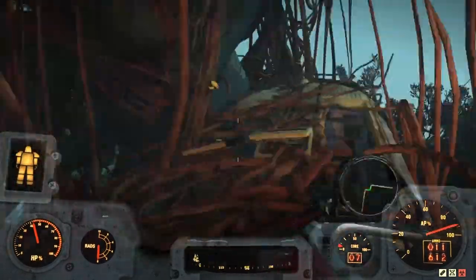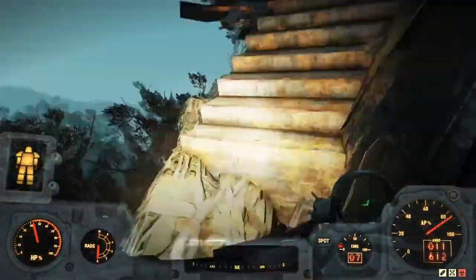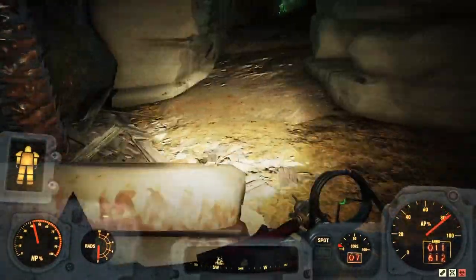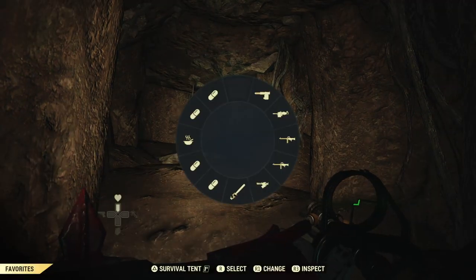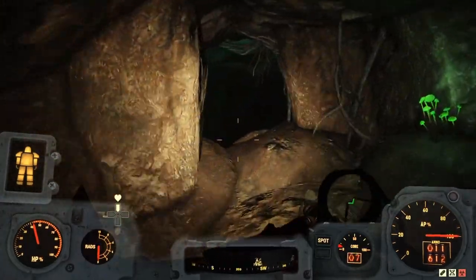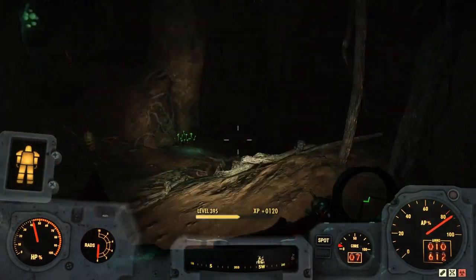You're going to want to climb up to the top of this tree after you spawn there. There are videos on how to do this because it also helps you get the Nuka Quantum paint job for your power armor. With practice it's not hard to get up here — I got up there pretty easily. I did fall, but it's pretty easy in power armor. If you fall and you're not in power armor, you will die.